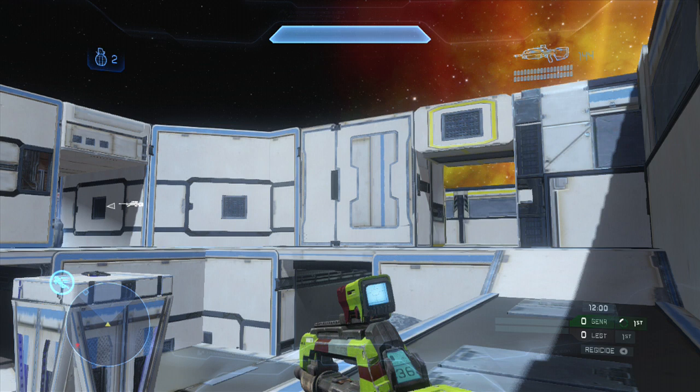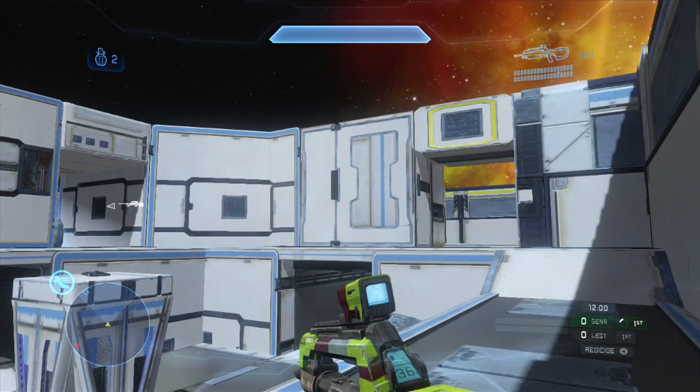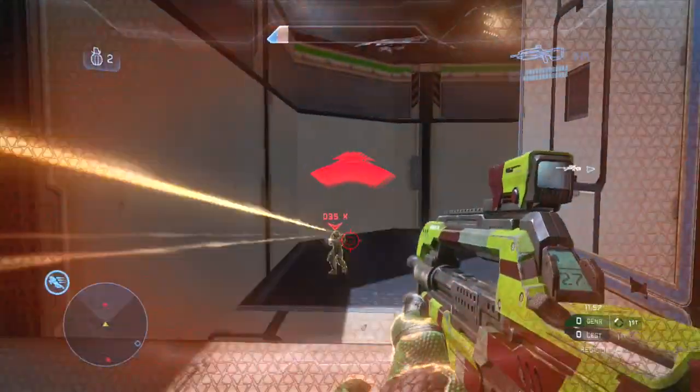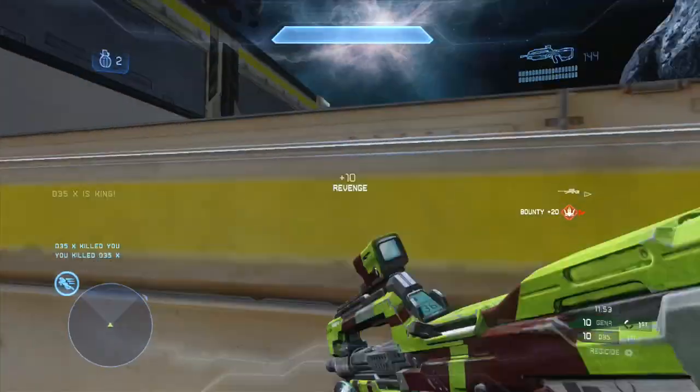I could go through for the sniper rifle here, but instead I noticed this guy on my radar behind me who is going to spawn and push up, immediately trying to get an easy kill. So I end up turning around and shooting him. This is one of the CSR50 players. I do end up trading with him, which is a good idea.